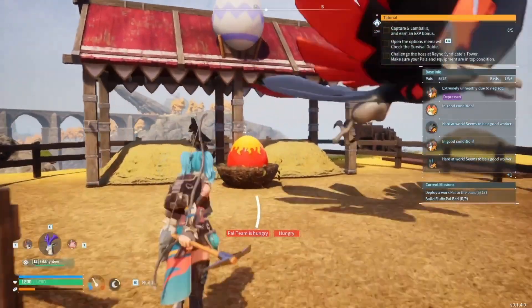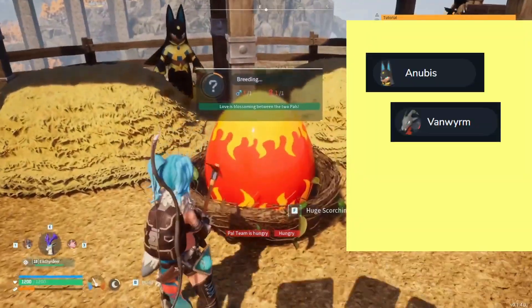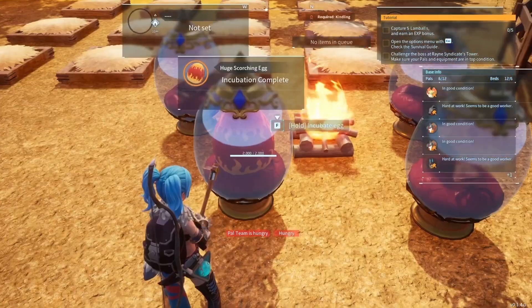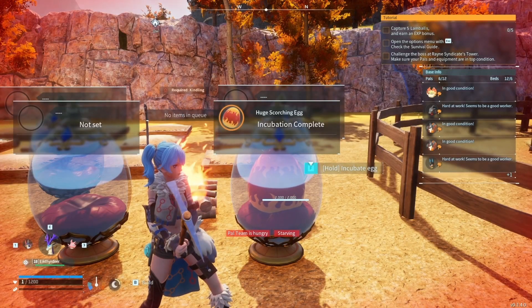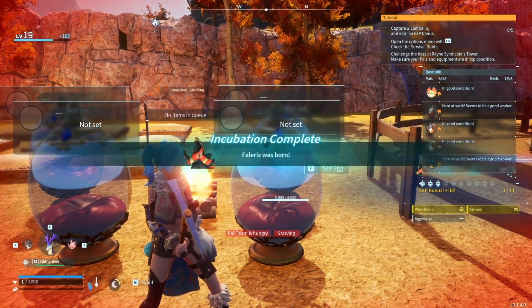We're going to breed Anubis with Vanworm. Throw them in the breeding pen and you should get a Huge Scorching Egg with Phalaris in it. Put it in the incubator and hatch it. We got a Phalaris with Serious, and next time we got a Phalaris with Workaholic and Serious.